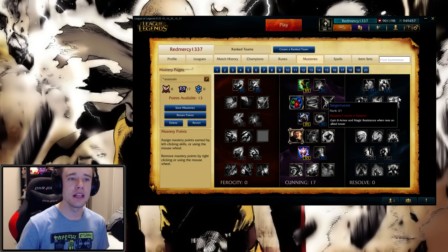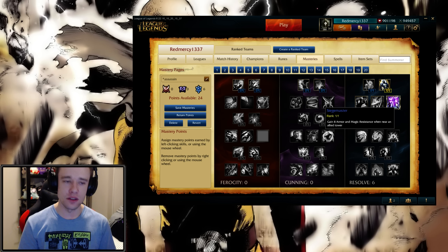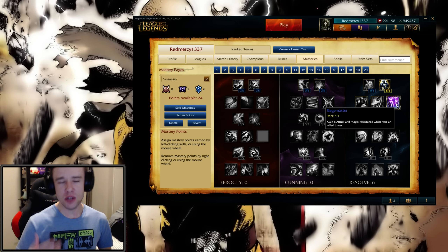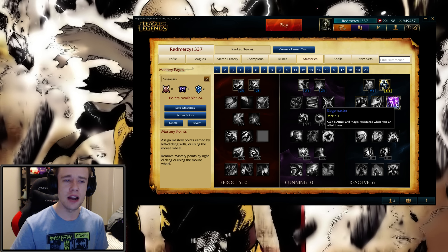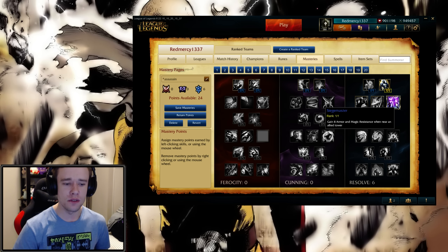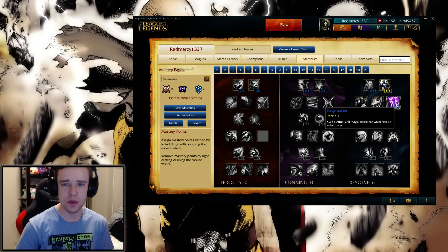Let's go over to the Resolve Tree. First we have Siege Master, a completely new mastery. One out of one point: gain 8 armor and magic resistance when near an allied turret. If you're maybe Janna or someone protecting turrets, this is pretty good. In general, if you're prone to getting tower-dove or you feel like the people you're facing have a high chance of tower-diving you, this will definitely help. 8 magic resistance and 8 armor — pretty sweet, not too bad for being very early in the tree.